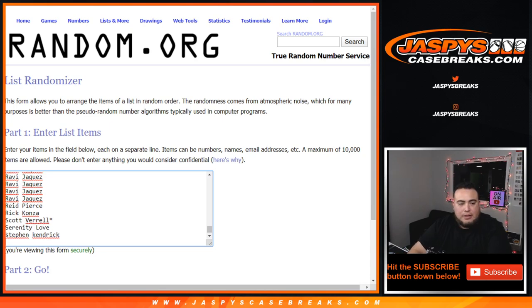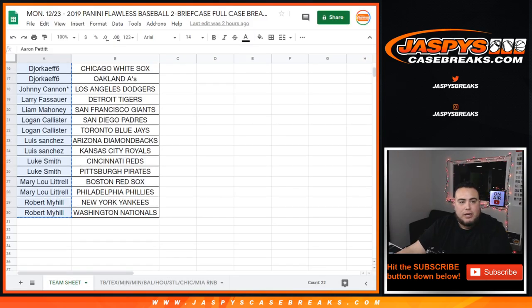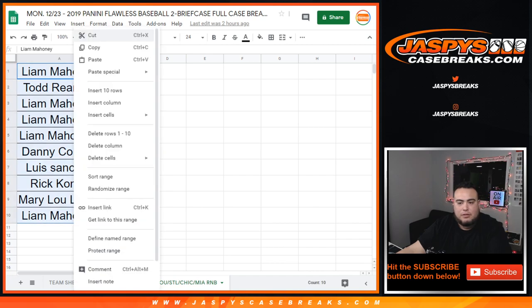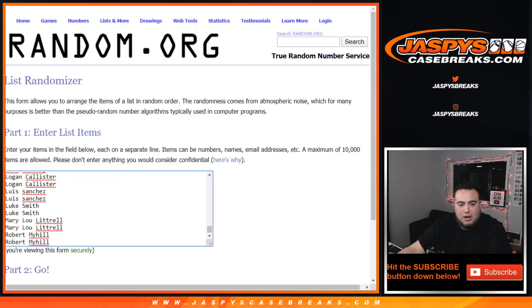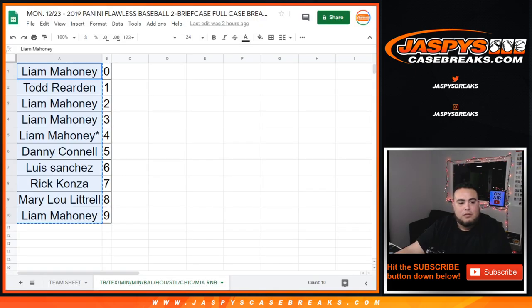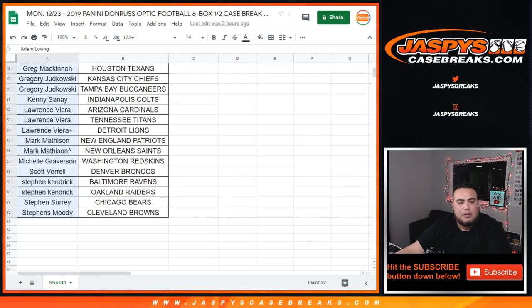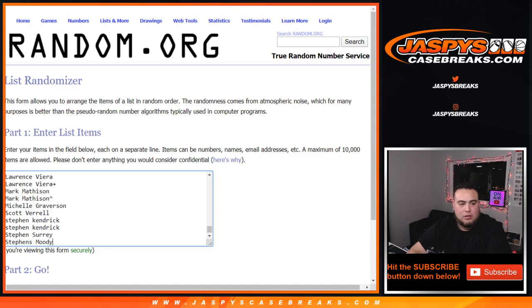We added Flawless right at the end of the night to make it five because we really wanted to give away break credit. We're gonna add the customer names here from Liam down to Liam. And the last break here was Optic 6-box half case break number two, from Adam, Donna, Steven, and Smoothie. There you go — so there are the customer names.